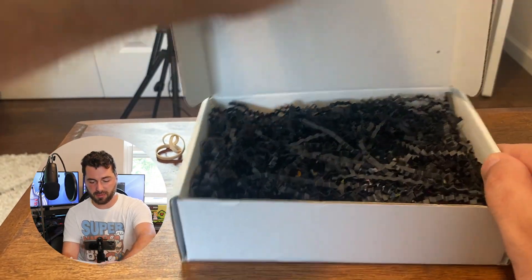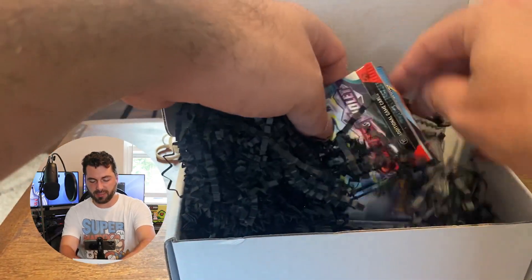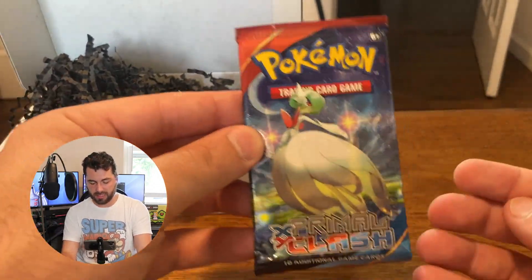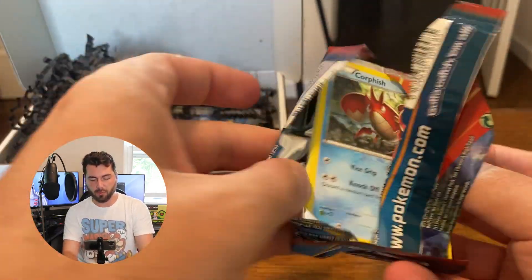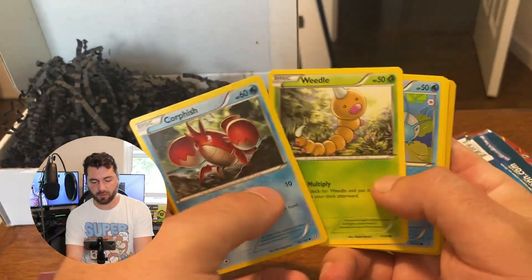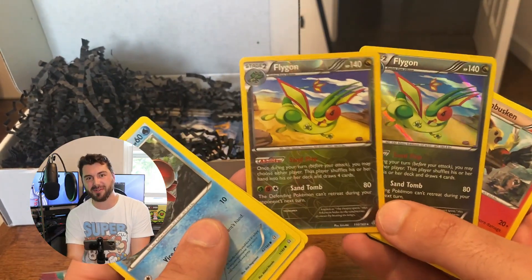So we do have a lot of stuff. It's a modern card, it looks like. We have Scarlet & Violet and XY Primal Clash. We'll start with the XY Primal Clash. I wasn't really collecting cards at this time — same with the Sun and Moon era. I got into it more with Sword and Shield. But these have some beautiful arts. We have a Weedle, a Spearow, a Bidoof, a Flygon Reverse Holo, and a Flygon Holo. That's actually really cool.